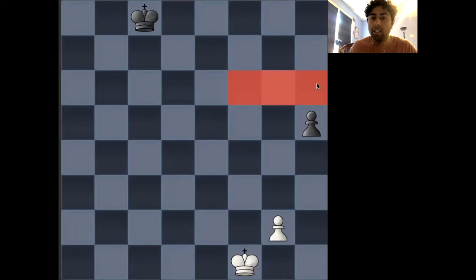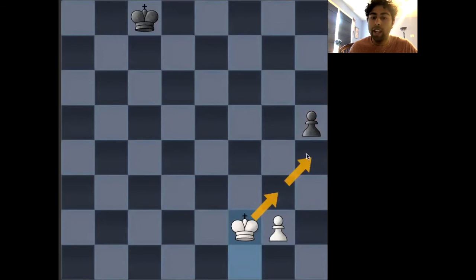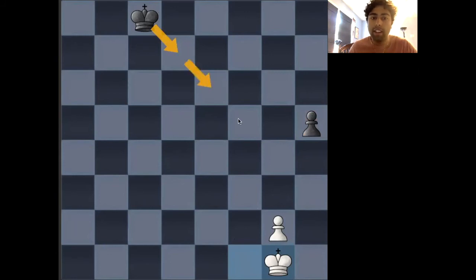Now, in this position, white wants to control key squares like g6, f6, and h6. So it's in white's best interest to try to get to those squares as quickly as possible. White also sees that the pawn on h5 is on the board, so if black's king can protect the pawn on h5, this position is also drawn. So white needs to somehow win the pawn on h5 and take control of these three critical squares. Therefore, white's next move king to f2 is perfectly logical, trying to get the king to move to g3, h4, and win the pawn on h5. A move like king to g1, on the other hand, is too slow, as that allows black's king to come in and defend in time.